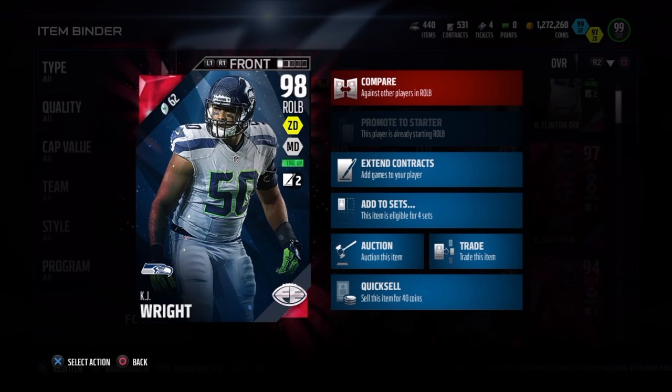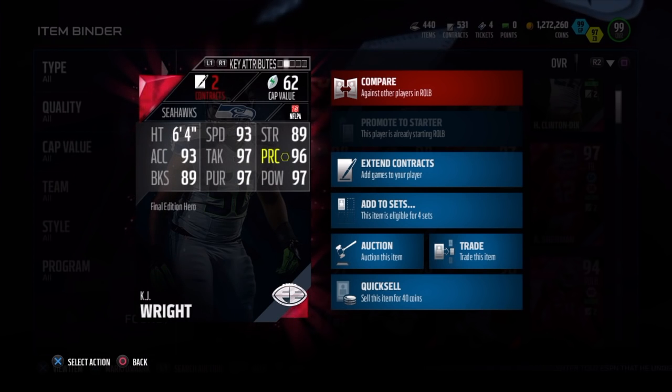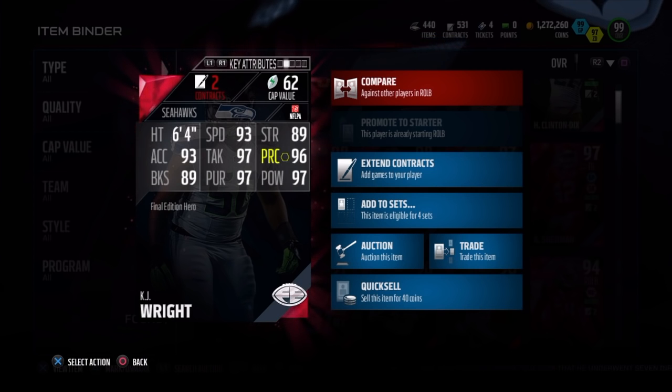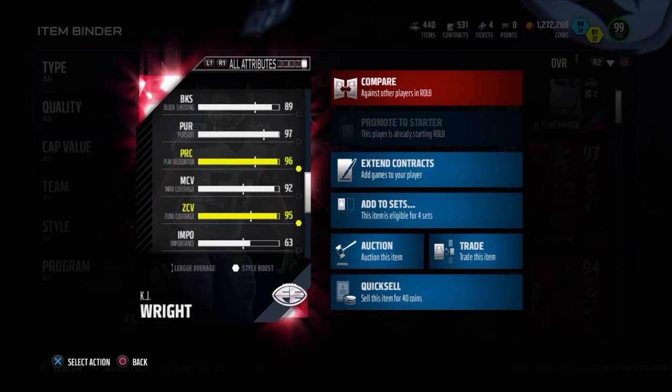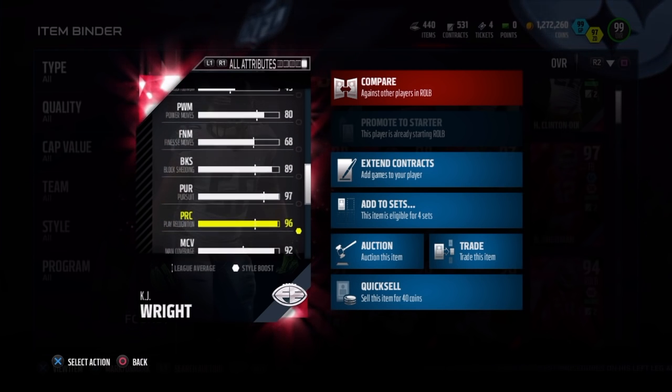Anyway, here we go — KJ Wright Final Edition, 98 overall, dual style: zone defense and man defense. 6'4", 93 speed, 89 strength, 96 play recognition, 97 hit power, 97 pursuit, 97 tackle, 93 acceleration, 89 block shed. He also has a very nice 95 zone coverage and 92 man coverage.